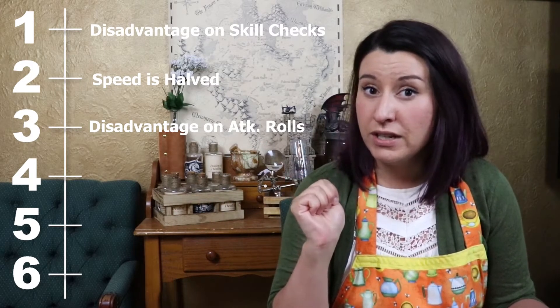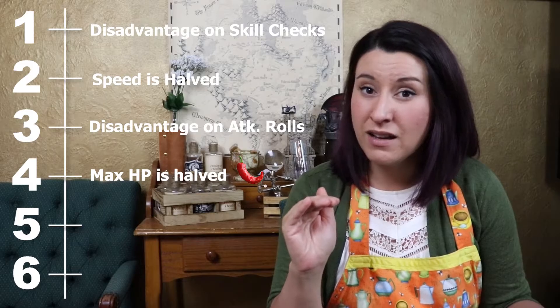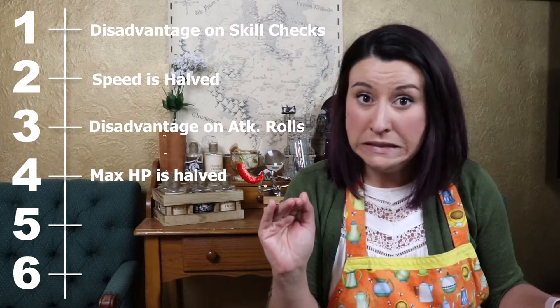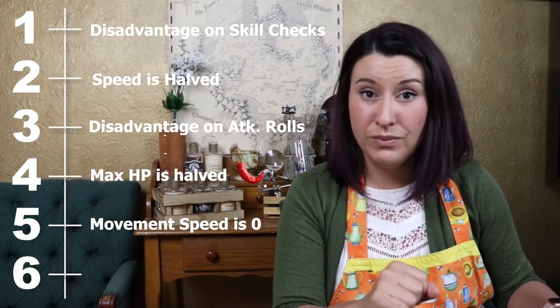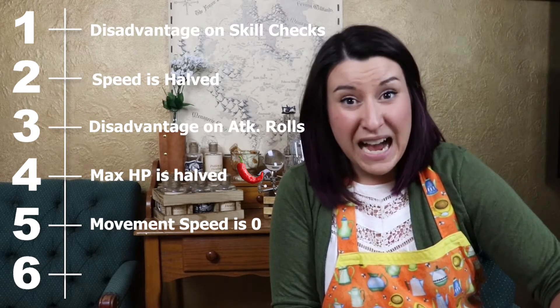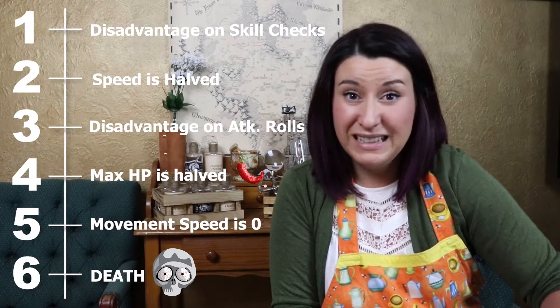Four levels of Exhaustion — this is where it really starts to get spicy. At the fourth level of Exhaustion, your maximum hit points are cut in half and cannot be restored by any magical means — not even Greater Restoration. They're just in half, and they stay there. Level five, you can no longer move. Your speed is at zero. You can't take actions. You're just laying there, relying on your team to get you out, hopefully. And then the sixth level of Exhaustion: you die. No death saves, nothing like that. You just die.